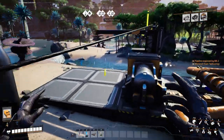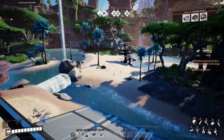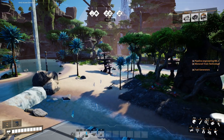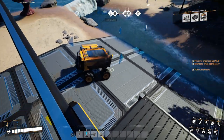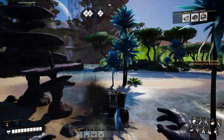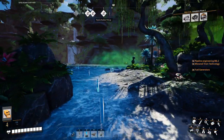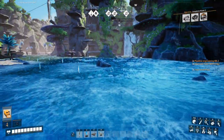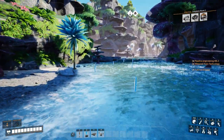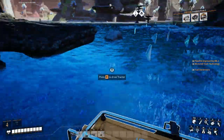We should be seeing our buddy come back any minute now. There he is, he's moving. There he goes. Nice, perfect. Let me hitch a ride. So that's going to do it for this episode — we got a lot done. We got our pipeline engineering, our monorail, and our fuel generators all set up. We also got some more plastic income, so that's nice.